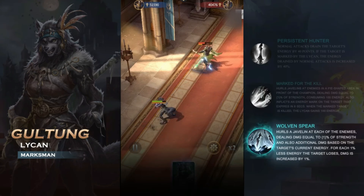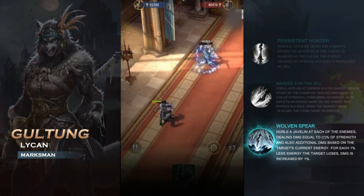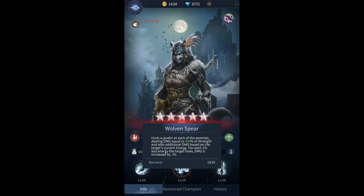Let's look at her ultimate, Wolven Spear. It hurls a javelin at each of the enemies, dealing damage equal to 450% of her strength, and additional damage based on the target's current energy. For each 1% less energy the target has, the damage is increased by 1%. This makes her a beast for that guardian event — I can't remember what it's called — where you have to get 400 levels and get a ton of waves each level, with actual champions to fight every 5th level. Right now I use male Aisin for that, and he clears it in 1 hit up to about level 50, but it's getting dicey where he can't finish off the entire group in one hit.